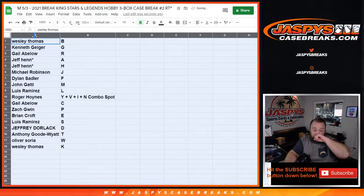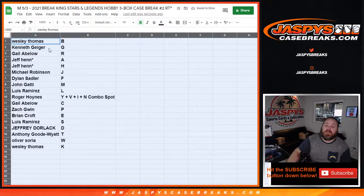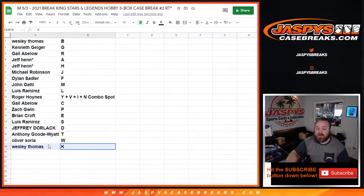So: Wesley Thomas with B, Kenneth Geiger with G, Gail Abloh with R, Jeff Hen with A and H, Michael Robinson with J, Dylan Sadler with F, John Gotti with M, Luis Ramirez with L, Roger Hoynes with the combo spot of Y/V/I/N, Gail Abloh with C, Zach Wynn with P, Brian Croft with E, Luis Ramirez with S, Jeffrey Dorlak with D, Anthony Goodwight with T, Oliver Soria with W, and Wesley Thomas with K.